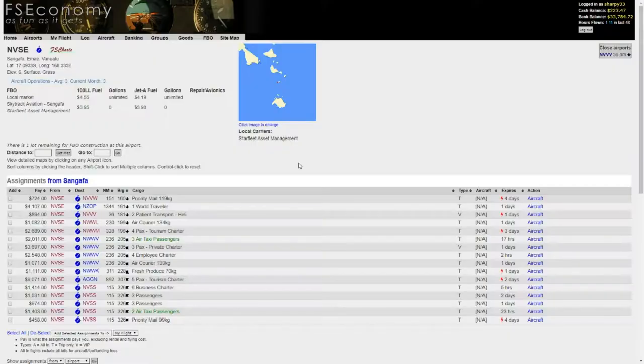Hello and welcome. This is flight number 28 of my FSX FS Economy career mode. We're currently sat on the runway at Sangafa, Vanuatu. We're going to continue getting this Cessna 172 back to England, back to my own base of Manchester. I've only done one flight as I've been concentrating on other things. If you like what you see, hit that subscribe button and the bell notification for any further publications.